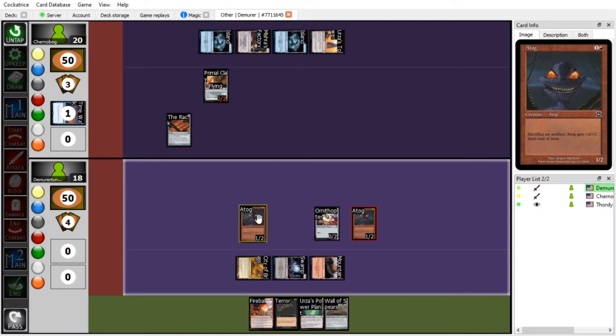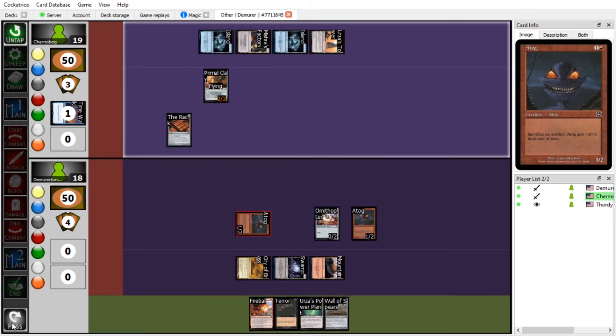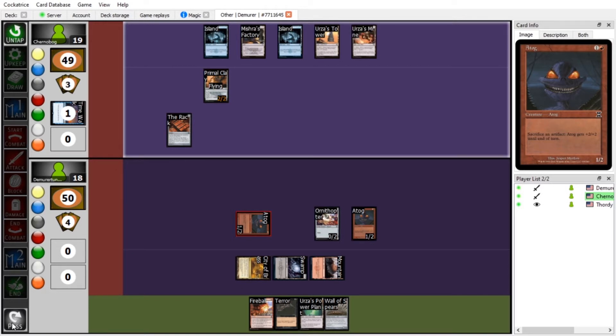I'll move to combat and swing at you for one with my Atog. I'll take it. Untap, draw. I think this deck is much more funny than last time. It's Urza's Mine! Urza's Mine — and we're going to tap one to play Ancestral Recall and draw myself three cards.